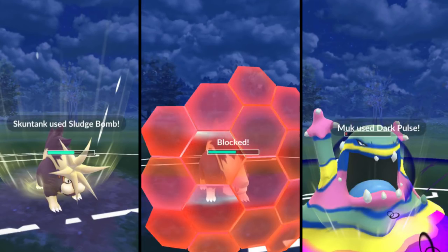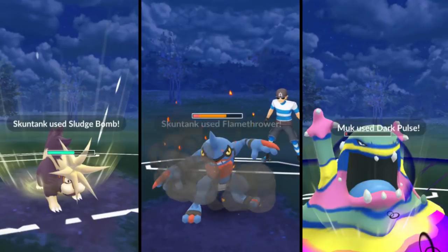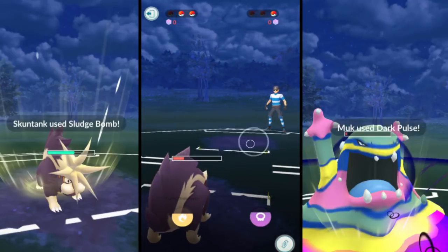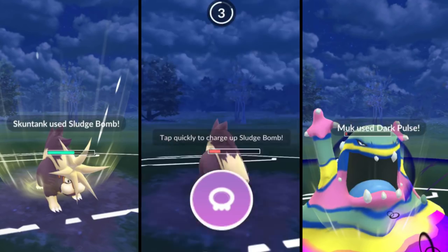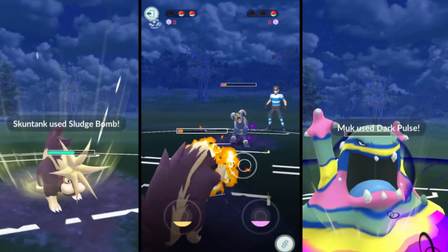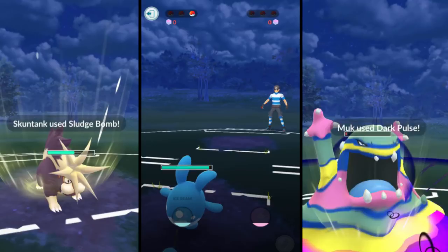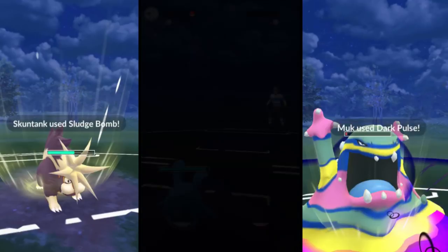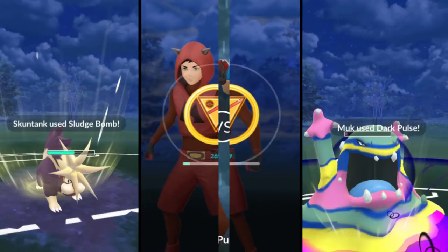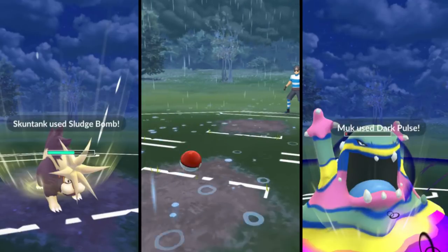I decided not to block because I knew it was just Psyshock, which wouldn't do a lot of damage to Skunk Tank. If it was like Ice Beam or something else, it could have done a lot of damage. He brings in his Houndoom for his last Pokemon. We get off that Sludge Bomb doing a lot of damage to Houndoom, which knocks out my Skunk Tank. We bring in the last Pokemon Azumel, and despite the disadvantage in the beginning we pick up the win - another really nice game.